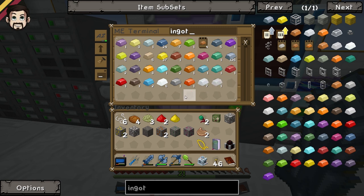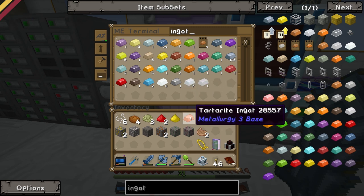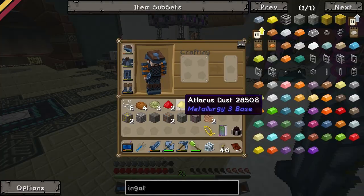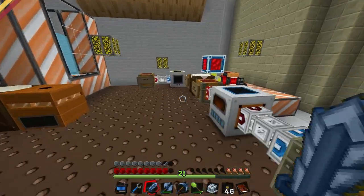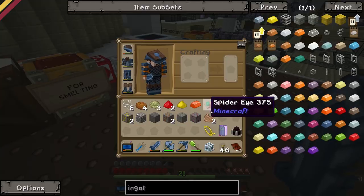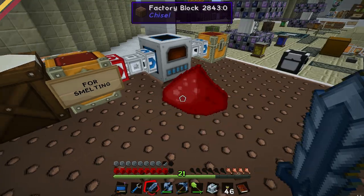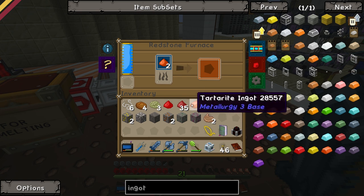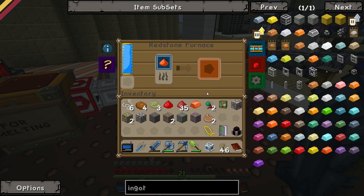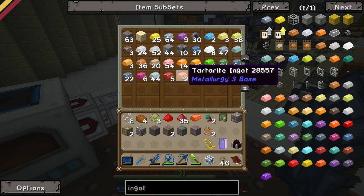Look, we've got all this fancy stuff. We've got one tartarite ingot here. Okay. You're going to love this, Simon. I'm going to make you the best pickaxe you've ever seen in your life. I believe it when I see it. So what I'm doing at the moment is I'm going to combine adamantine and utlaris into tartarite dust.